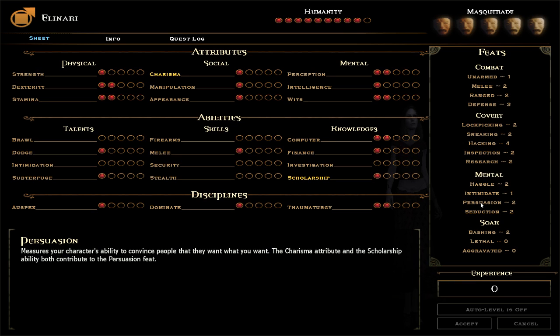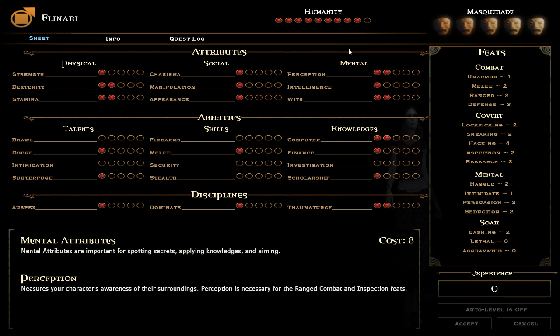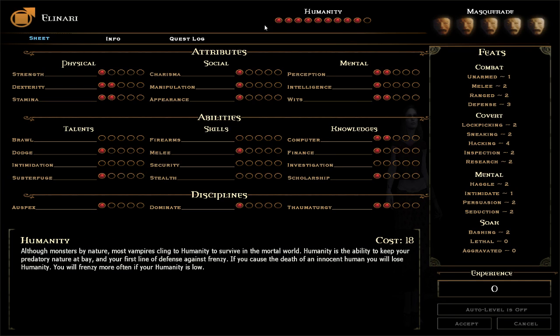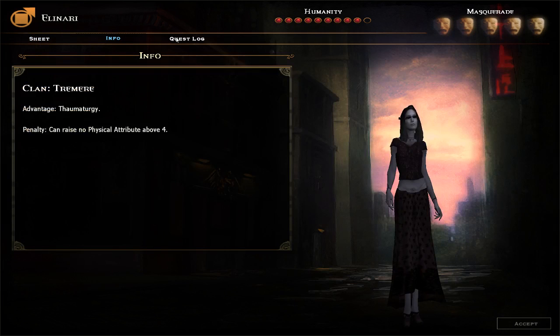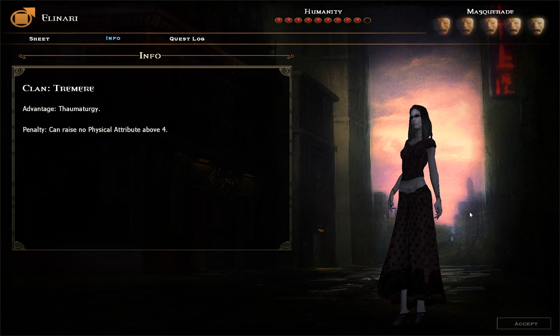I actually gave myself a point in Charisma and Melee, because I'm going to be doing melee damage for a while — guns aren't really my thing and I don't think they come into play until later on. I'm at nine Humanity, which I can actually see properly now. I have no Masquerade violations, which is pretty good. I am still a Tremere. She actually looks like a semi-decent character model now — just a tiny bit charismatic.